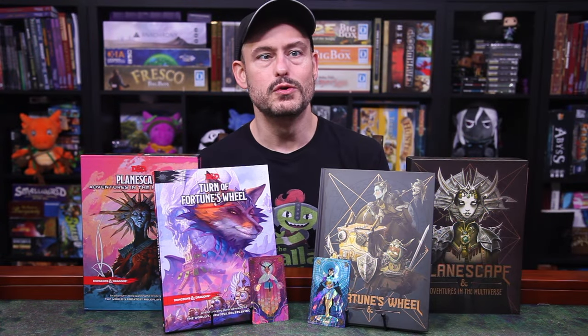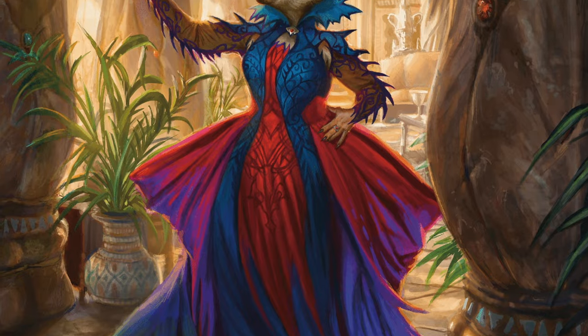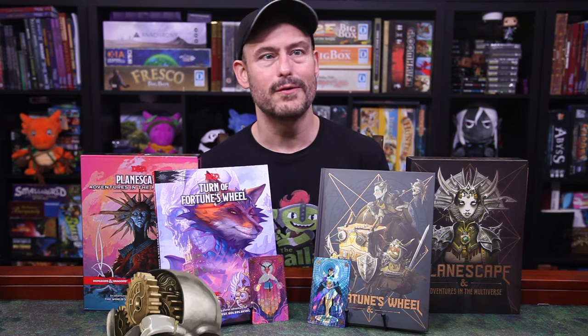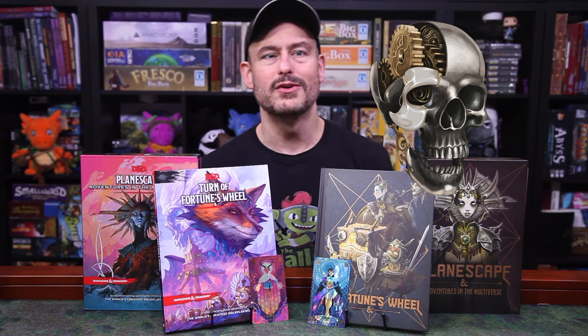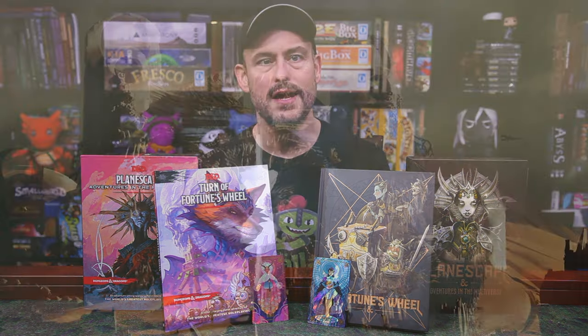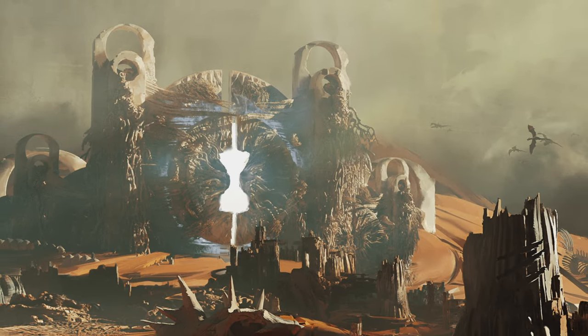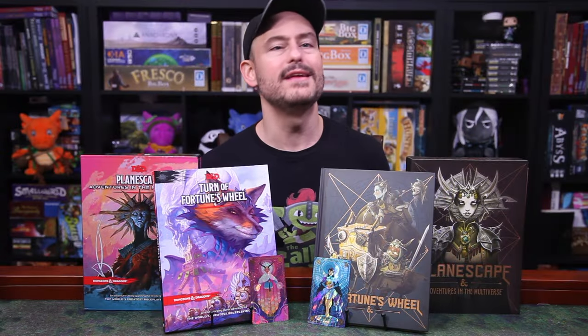From there, they're introduced to Shemeska, an Arcana Loth who offers to dig up information about the PCs if they will go find a missing monodrone in the Outlands. In the Outlands, they find a Memer — one of these guys — who can tell them where the missing monodrone is, but first they have to travel to seven different Outlands gate towns and record information about them. The bulk of the adventure is the PCs creating a little bit of an atlas of the Outlands, one gate town at a time.